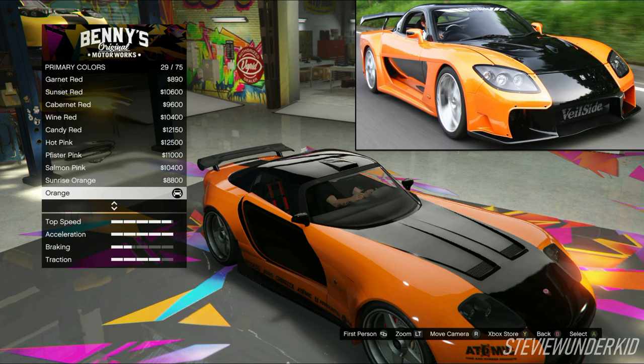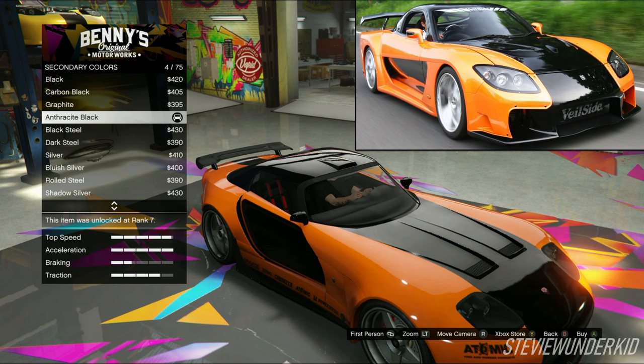Next up we have the respray. For the primary color, I just kept it plain and simple and chose a classic orange color. I think this is a great match, and since it is a classic shade rather than a metallic shade, it won't mess up with the black on the livery. Then for the secondary color, I chose a classic anthracite black, as it matches the color of the roof scoop to the black on the livery.